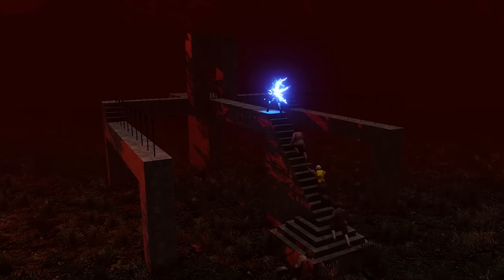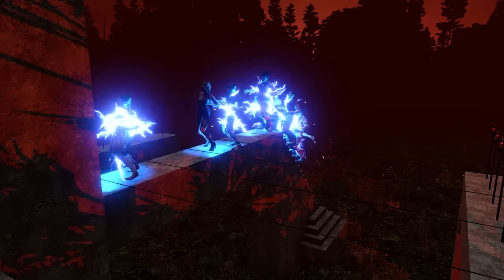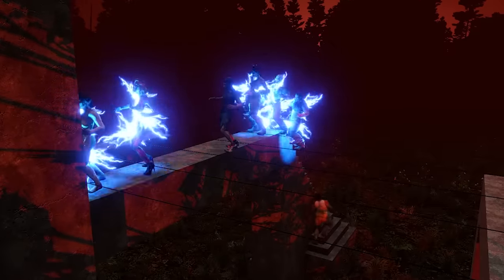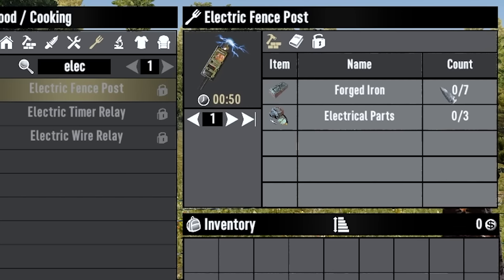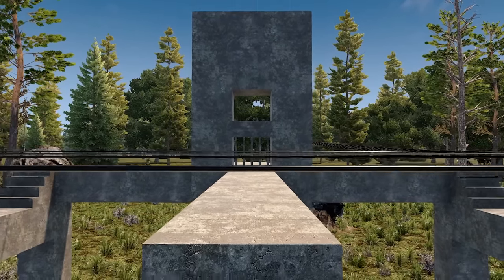Number 2: Electric Fences. If we use the same base design I showed you in the first tip, I can show you how to use electric fences to make Horde Night simply trivial. As you can see, the zombies are having a very bad time pushing through to me. To craft them, you're going to need iron and electrical parts, and then you can place them either side of whatever walkway you're going to have into your base.